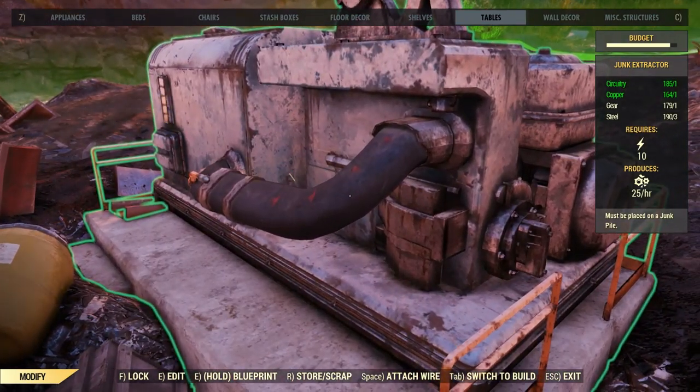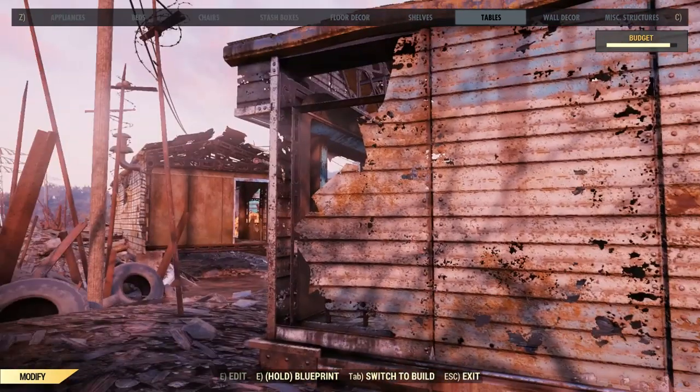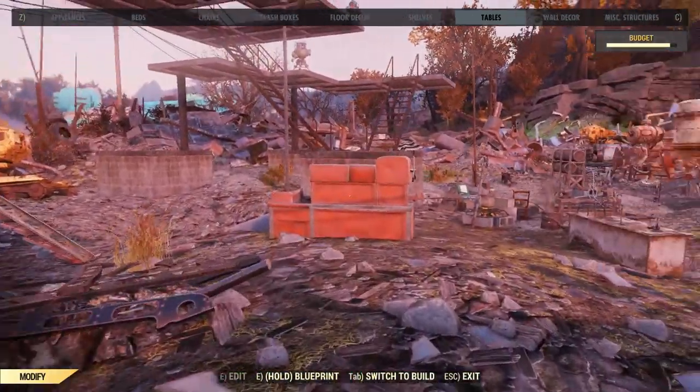Now someone with a level 3 lock picking skill can still come along and pick this lock, but it'll still keep you safe from the majority of players. So there you go, that's how you do it.